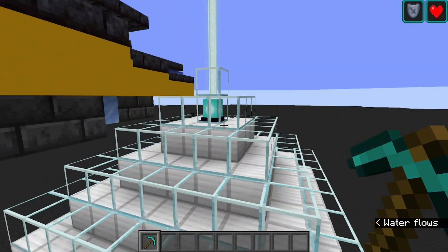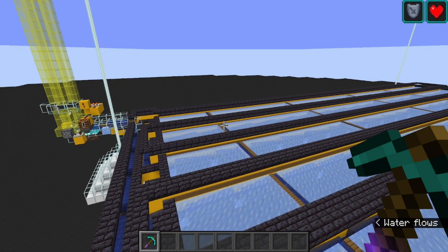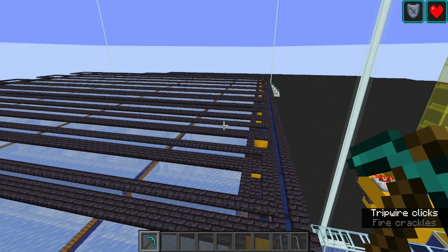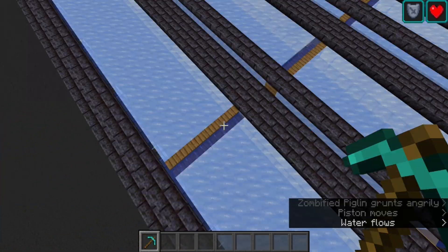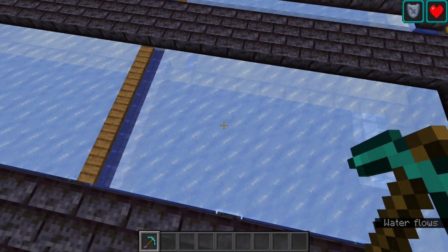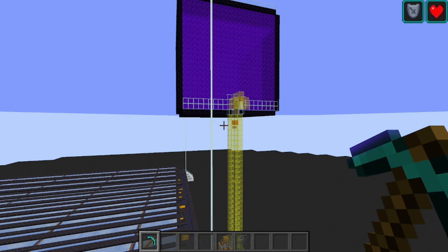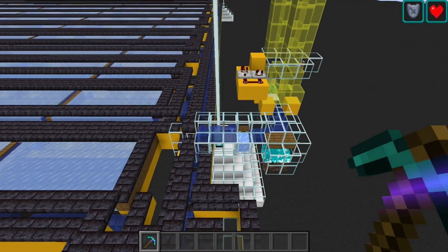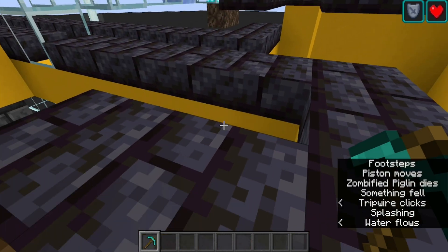The second modification was adding regeneration beacons — one at each corner — so that every spot in there is covered with regen. In Nembom's original design, a piece of chicken was dispensed to prevent the player from starving. But with this system we don't need food because we have the beacons at each corner. We've also added in some waterlogged stairs so that it doesn't fill in from both sides as the player mines through — it fills back in and helps push more ice into the water stream.